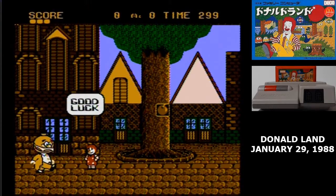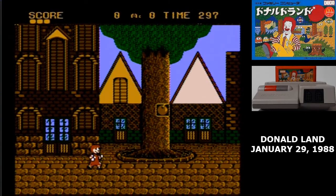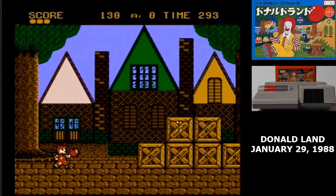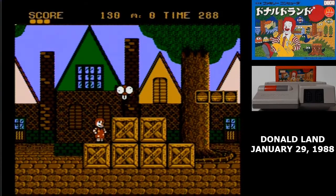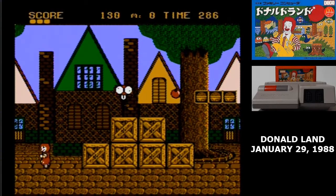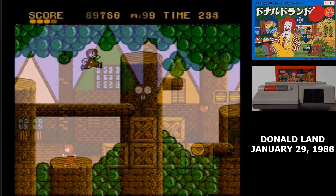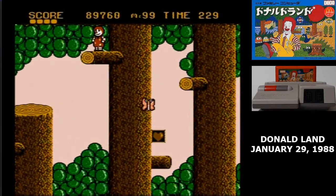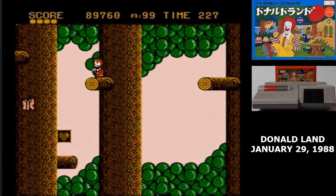Donald Land is a prime example of kusoude — not kusouge, kusoude. That's the portmanteau that Japanese players have for kusouge, or crappy game, and Deko, or Data East Company. It's for games that are deeply, deeply flawed, but still have a certain amount of charm to them.